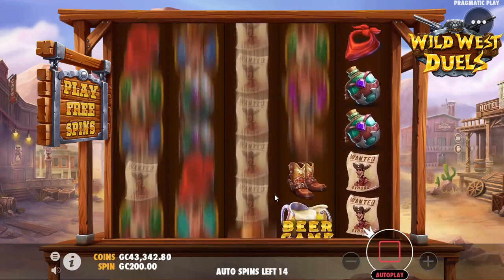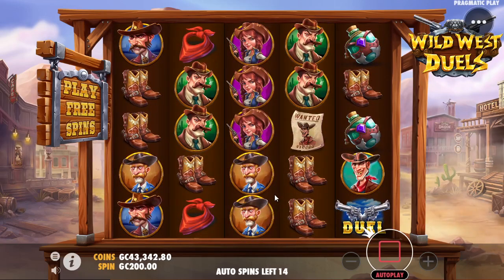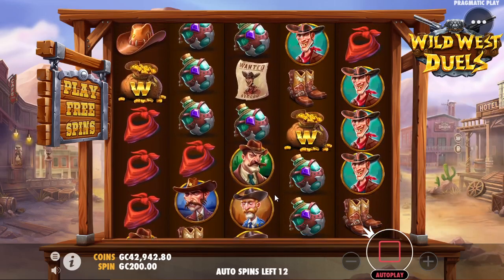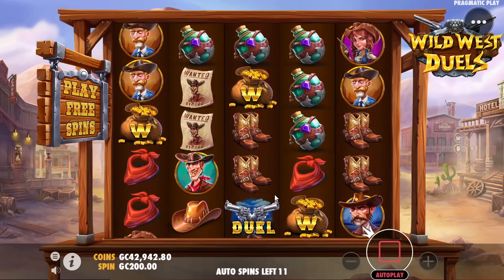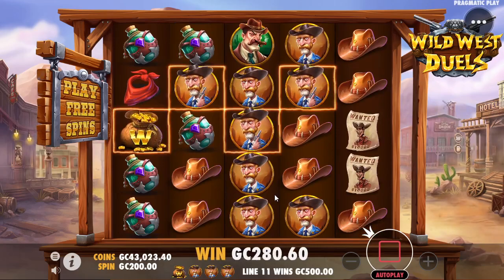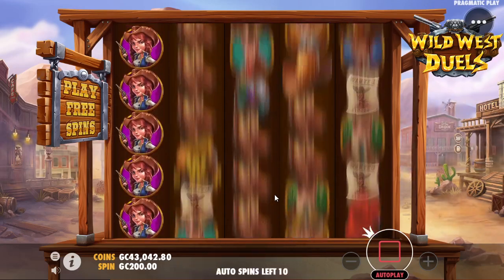There are three different bonus games on this one: there is the beer game, there is the duel, and then there is — I think the last one is some sort of excavation name. Last Artifact, Lost Artifact, something like that. Basically it's the Pragmatic version of Wanted Dead or Wild from Hacksaw.